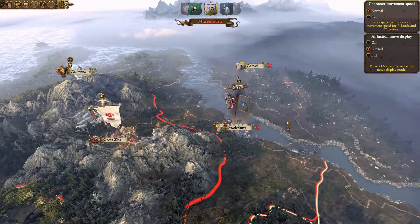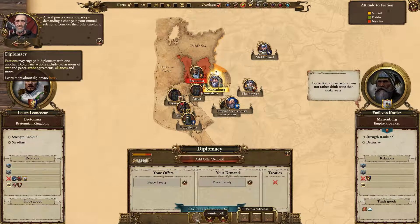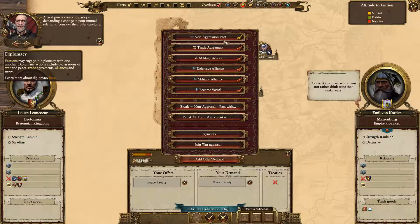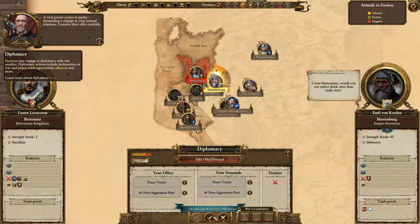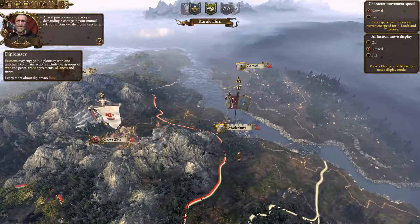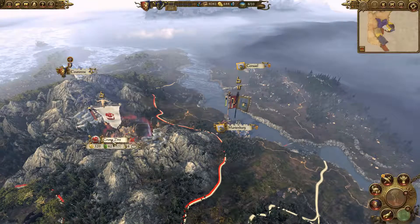Unless I'm miscounting something horribly. Rival power comes to parley - Marienburg wants a peace treaty. Can I get anything from this? Non-aggression pact. I'd rather... I guess this would give me a chance to deal with the greenskins first. Sure - take non-aggression pact. So that's that sorted. We don't need to worry about Marienburg for the moment, which means we can take out the orcs now.